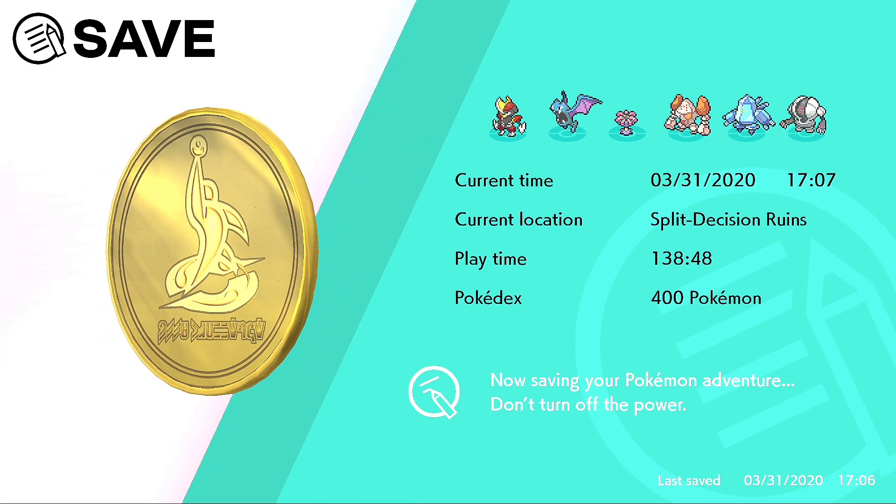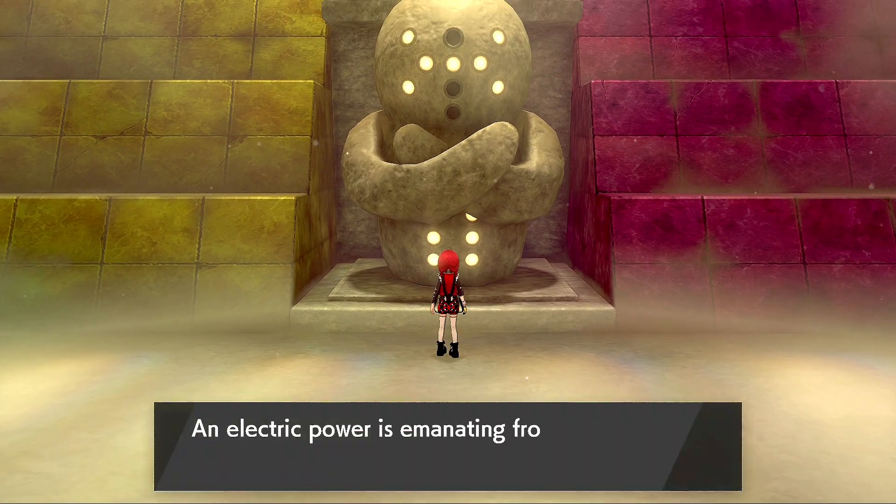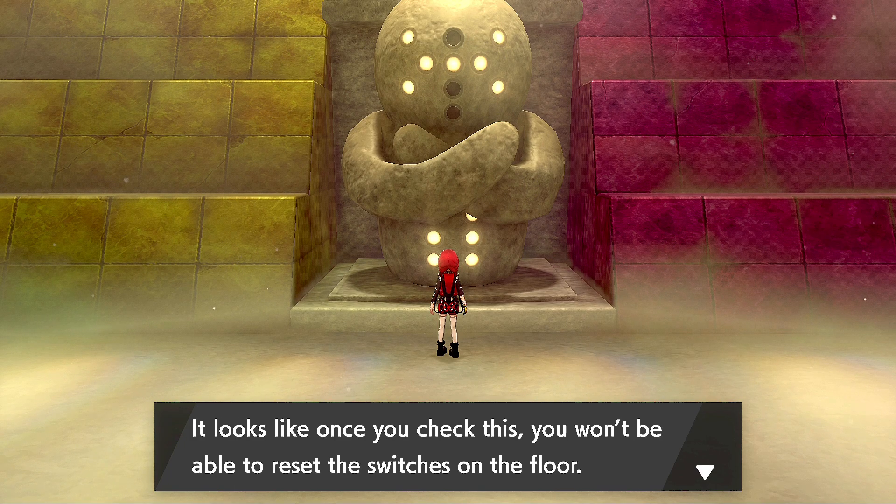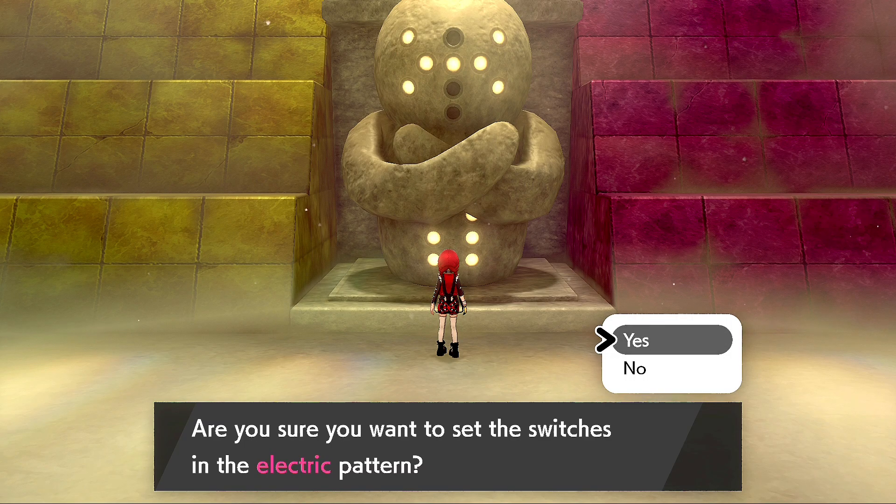I'm going to save right here now that we've got it ready. Never know, I might get absolutely flattened. I don't know what level this is going to be. I'm just going to start with a Quick Ball and attempt to paralyze it. Thunder Wave still seems to work on a lot of Electric-type Pokemon, which I always find really weird.